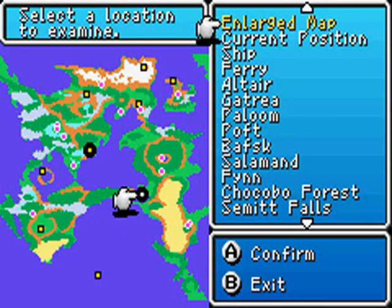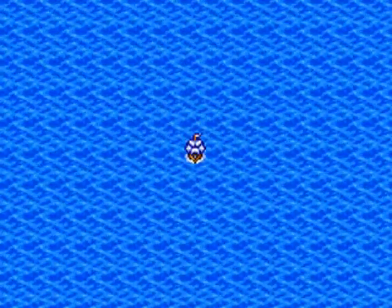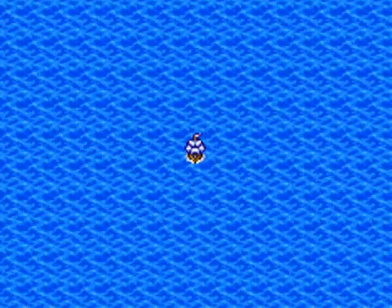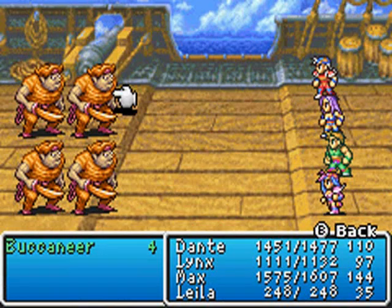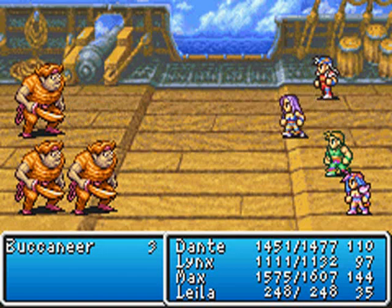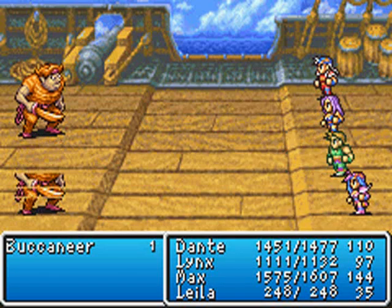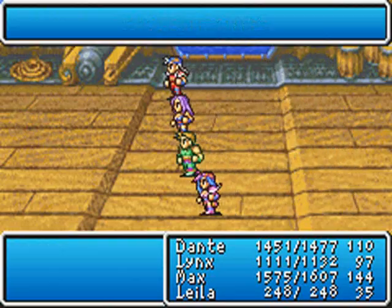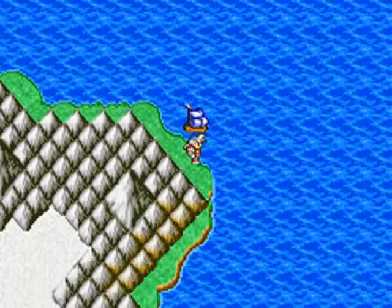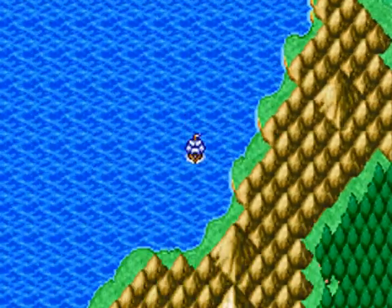Our next target is that island all the way up to the northeast. We're just gonna wanna go south from here so we wrap around to the top, and eventually we should come up near Salamand. It is a bit of a long ride, but it's not too bad - just make sure to check your map every once in a while. Oh look, Buccaneers! Layla, your pirates have already been recolored. These guys really aren't that much better than your standard pirates. Anyway, yes, this is Diced! We've made it to the island.